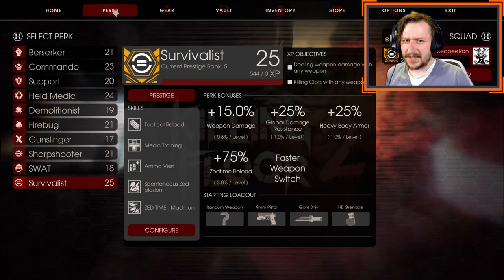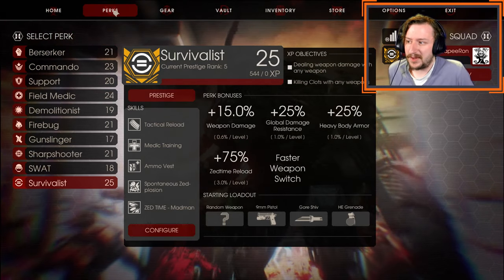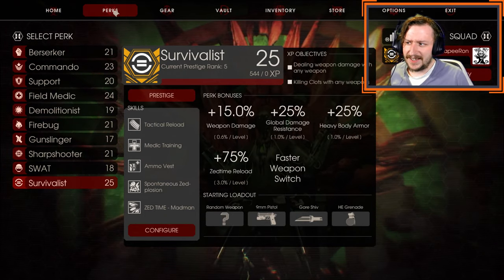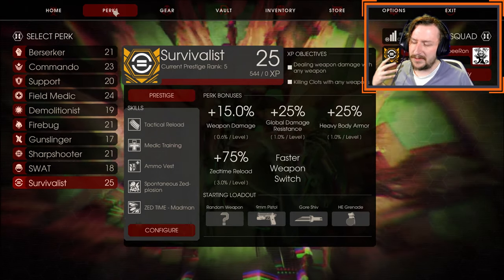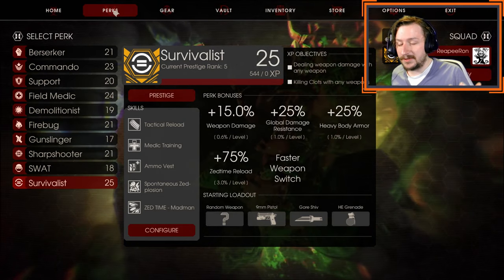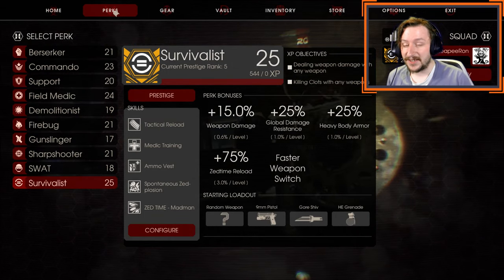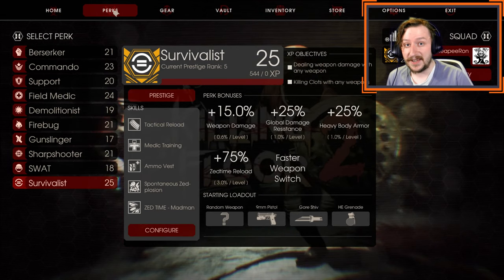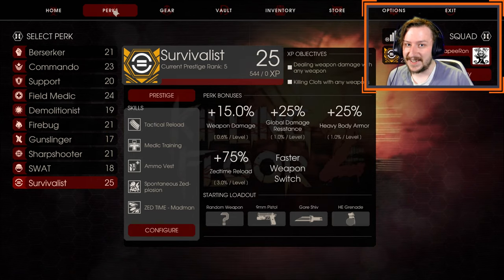Those are my builds and some of the loadouts you can run with survivalist. As I said, you can run literally hundreds or thousands of different builds with survivalist and have pretty good success. You should also see what your team needs — that's one of the best things survivalist can do: fill the role your team needs. If your team is struggling with large Zeds like fleshpounds and Scrakes, go with something more heavy hitting. If they're struggling with small enemies, go with more crowd control weapons. Thank you so much for watching, and I'll talk to you all next time — stay cool and bye.